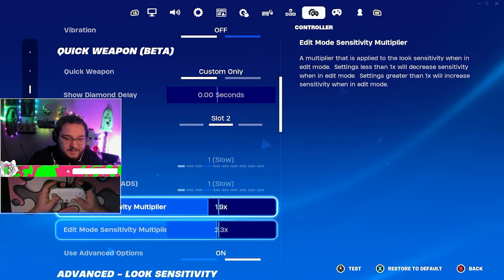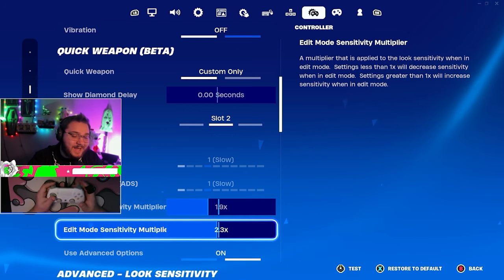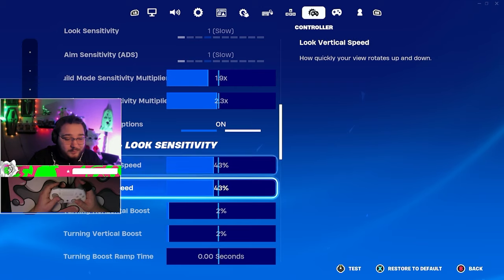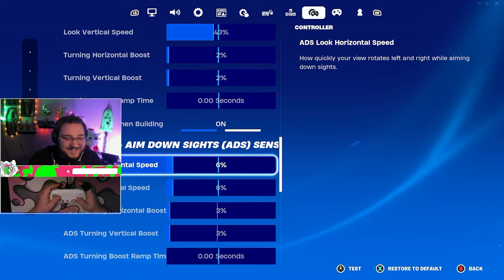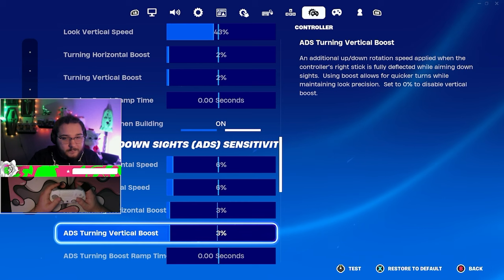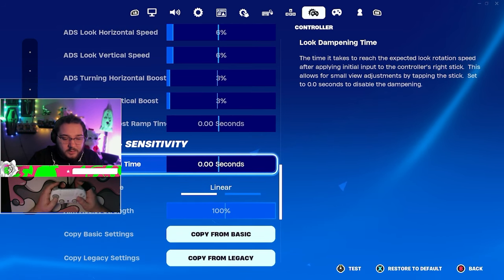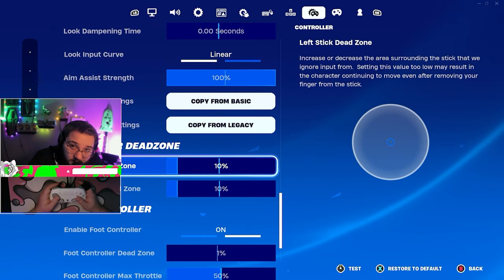We're on advanced options. Build mode sensitivity is 1.9 — I've kept that forever. Edit sensitivity is 2.3, which is newer. Advanced sensitivity: 43/43 with 2.2 boost — consistent as always. ADS is 6.6 with 3.3 boost — I've been using this ADS for probably three years, it's the bread and butter of my gameplay. Dampening: don't use it. We are on linear, and aim assist strength is 100 — give me as much aim assist as possible.